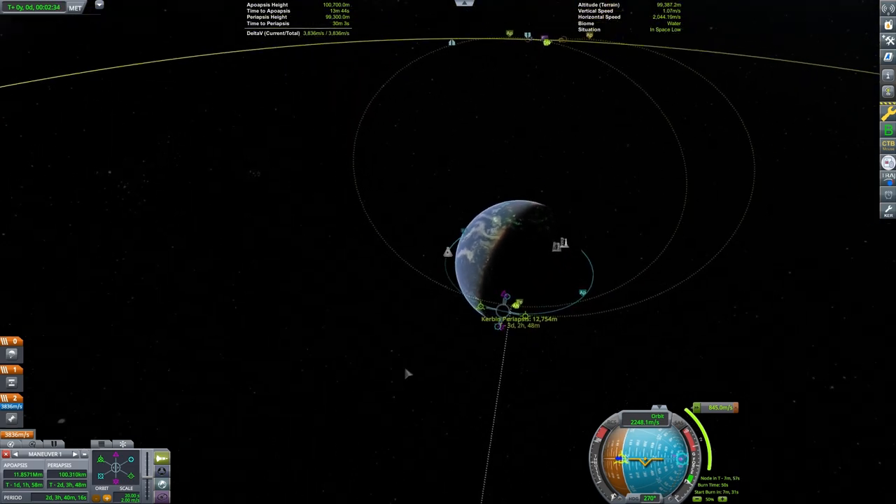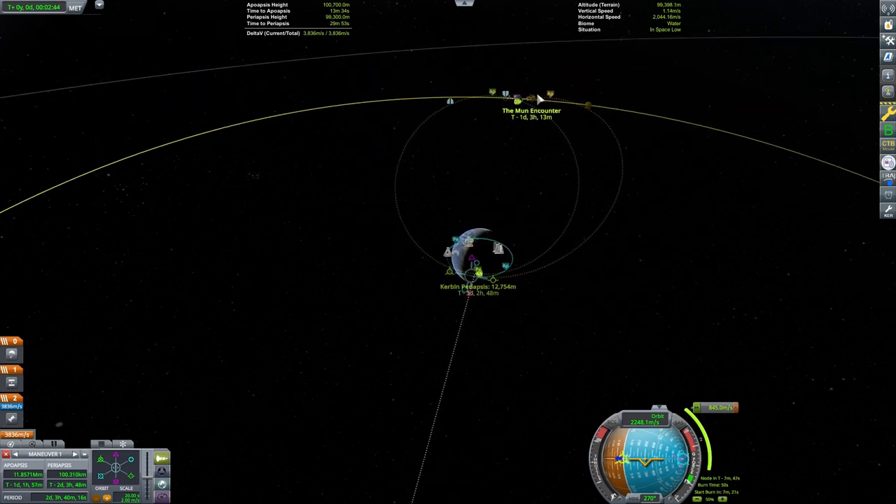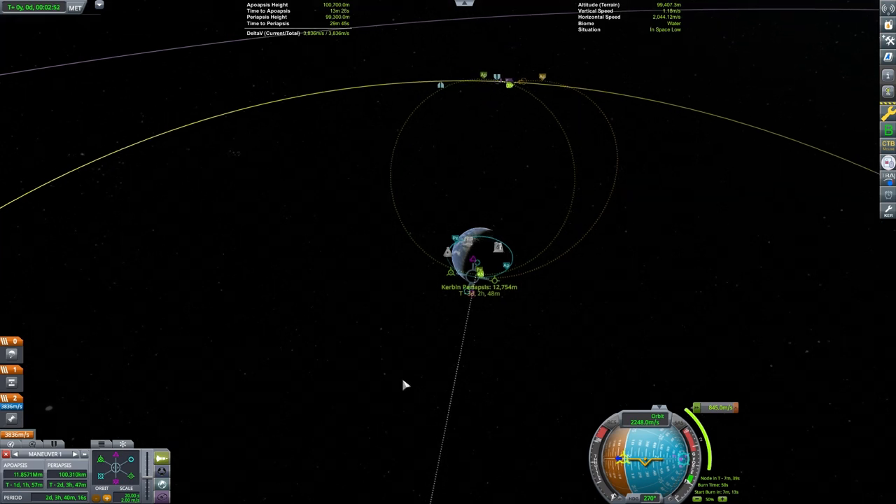In our case, the 845 meter per second burn from low Kerbin orbit is enough to eject us from the planet's sphere of influence, because swinging by the Mun accelerated us to escape velocity. Properly setting up a Mun gravity assist to eject from Kerbin can save your missions over 200 meters per second of delta-v if you do it properly.